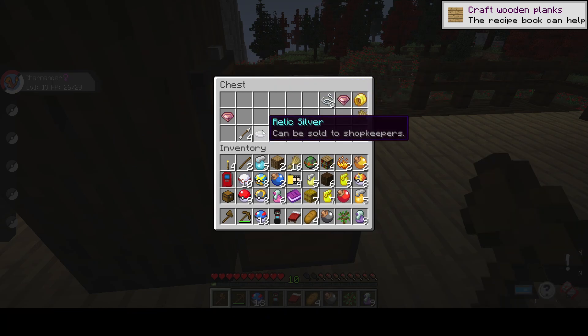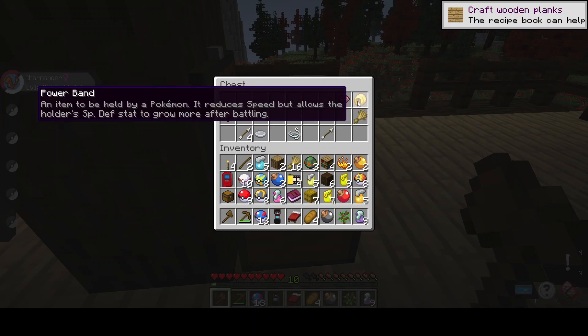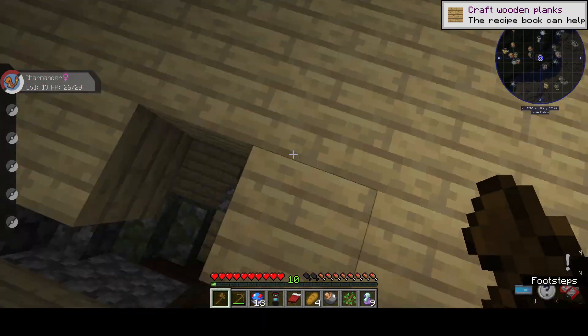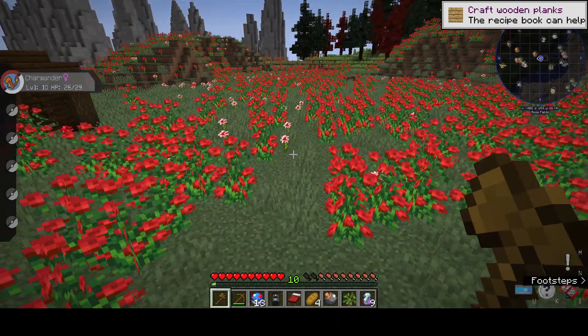Okay, cool. Relic silver can be sold to shopkeepers. There's lots of cool stuff in there that I cannot pick up due to my low inventory space.